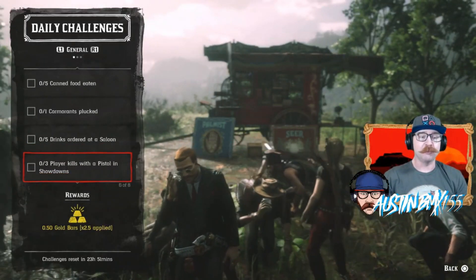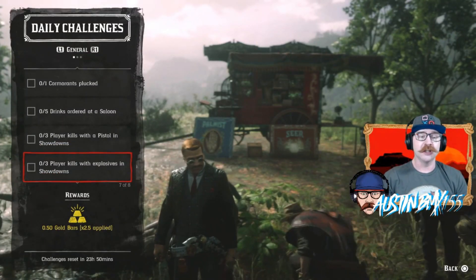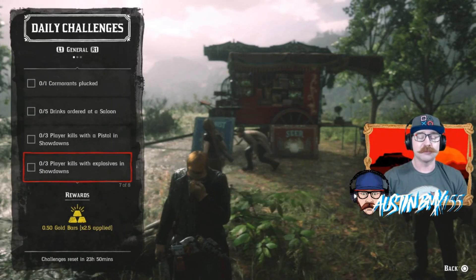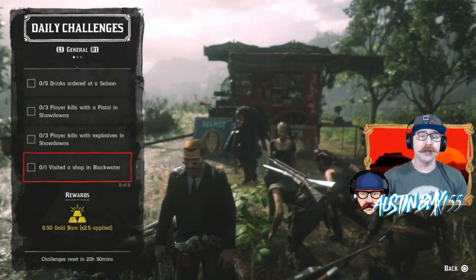We also have three player kills with a pistol in showdowns — make sure you own a pistol for that one. And three player kills with explosives in showdowns, so showdowns are going to be some pretty explosive times today. Easy one for today: we have visit a shop in Blackwater.